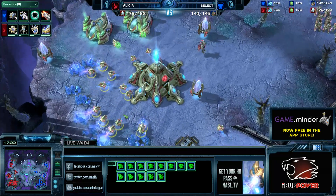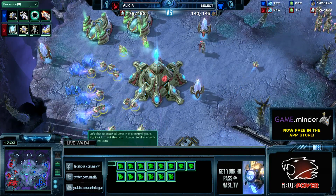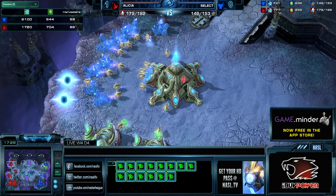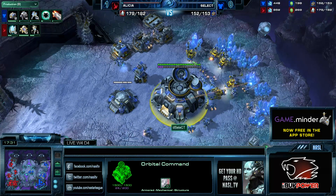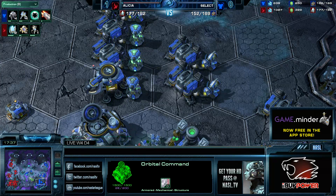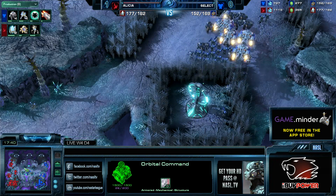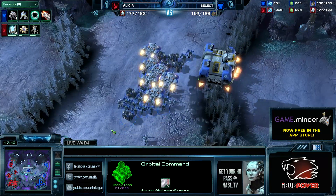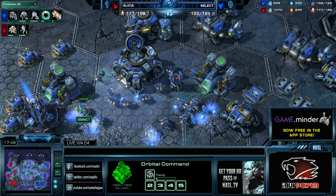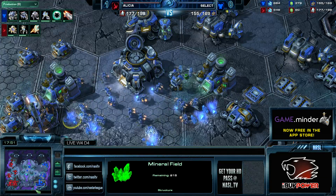Not optimal saturation from Alicia at his natural expand — quite a few workers short — but since he's mining off three bases after all, he does have a very good economy. Select is out-mining him now because he saved up quite a bit of energy to drop all those Mules. The big problem is Select has been on triple orbital for quite a while, so his original two bases are going to mine out pretty quick — quicker than Alicia's, despite taking economic damage early from those DTs.